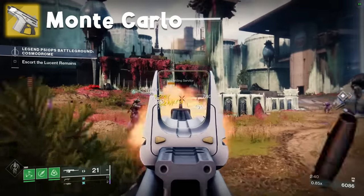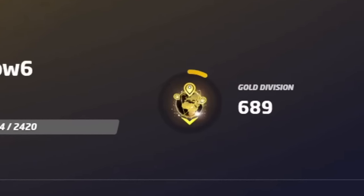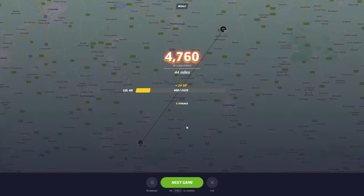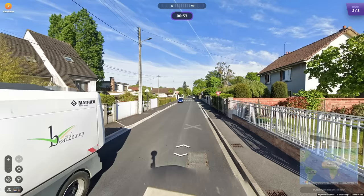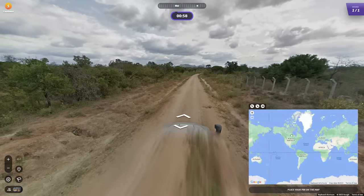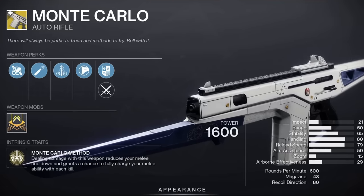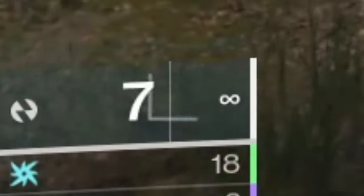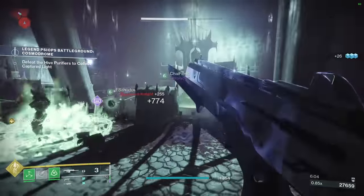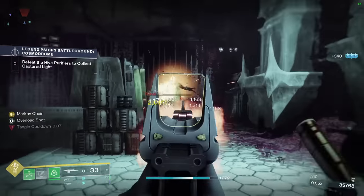Monte Carlo — no idea what this has to do with an administrative area of the Principality of Monaco, but then again I'm barely even gold division on GeoGuessr. This auto rifle gives you melee energy for dealing damage, has a chance to give you a full charge on a kill, has intrinsic Swashbuckler, and a perk that gives you ammo when you get a melee kill — particularly useful since primary weapons tend to run out of ammo reserves incredibly quickly. Not a bad option for melee builds. B tier.